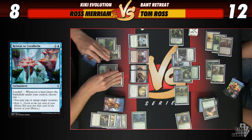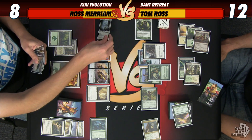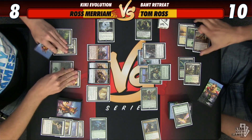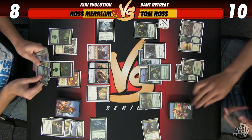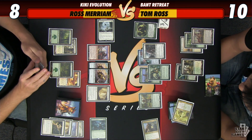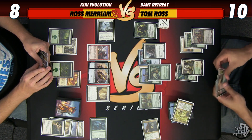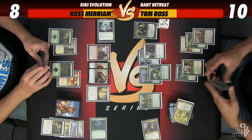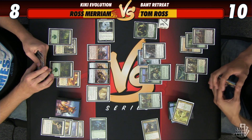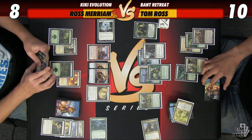So I can attack with one thing and not die? Probably. 10, 11. I will attack for 2. You're at 10. Oh no. Voice. Bird fetching hand. It blocks two things, then what? I guess I should probably play my two Birds first and then just try to hit them and try not to die. Could Chord for great stuff, I'm sure.